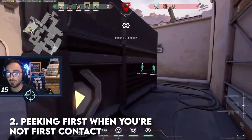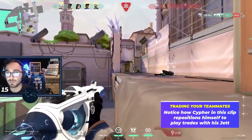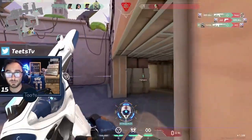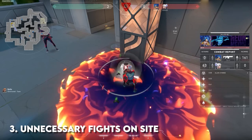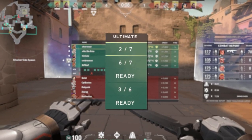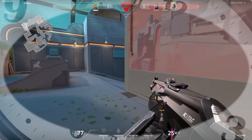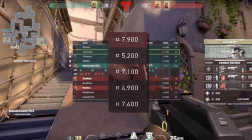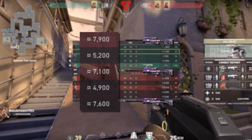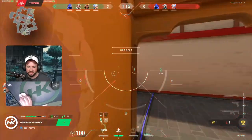Number three: there's no reason for you to take fights on site when your team has so much utility to get enemies off the bomb. Pay attention to what ultimates your teammates have, ask what utility they have left such as shock darts, or tell your teammates who still has utility up even when you're spectating — that way you can play for time as much as possible. Number four: there's no reason why you want to dry-peek an Operator. Pay attention to the enemy team's economy and see how many credits they have. If you see anything above 5300, try not to dry-peek into common angles, but instead use shoulder peeks, jump peeks, or utility first for info.